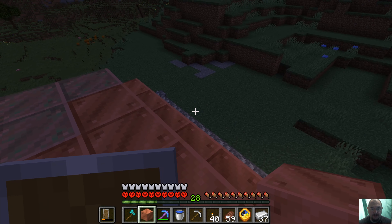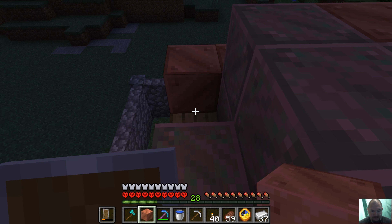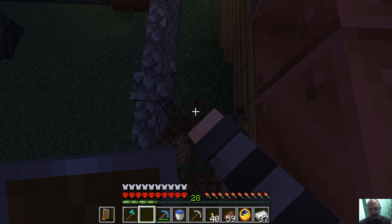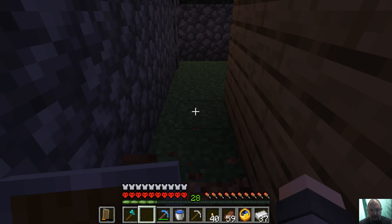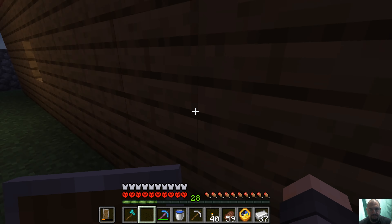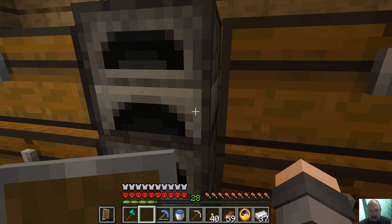Hello everyone and welcome to Silverhawk's let's play. The roof of my cottage is done - I just placed the last piece. Now I can take down these stairs, which are just some dirt blocks I placed so I could get on top of the roof. I'm wondering if I should put railing outside, but I won't do it for now.